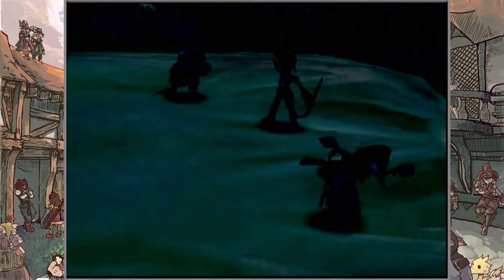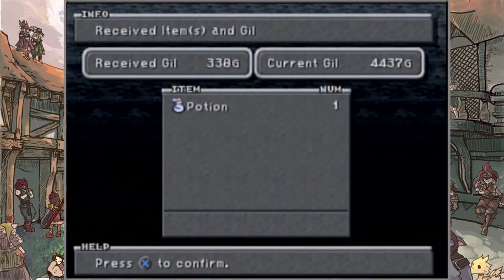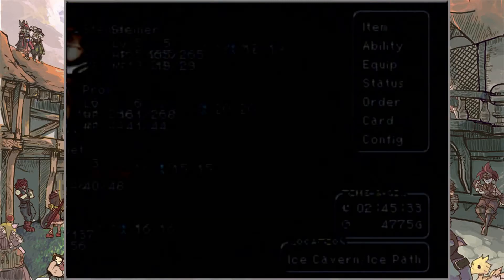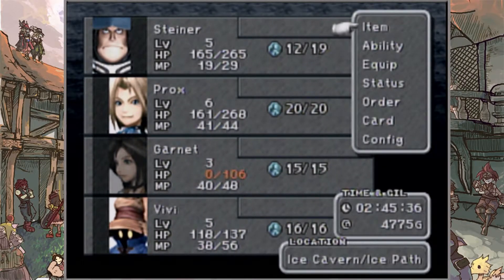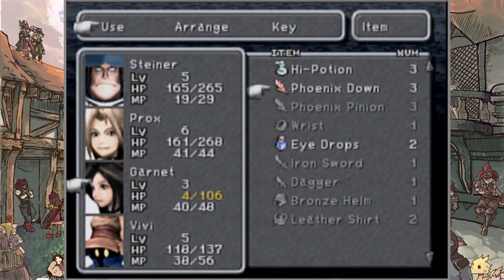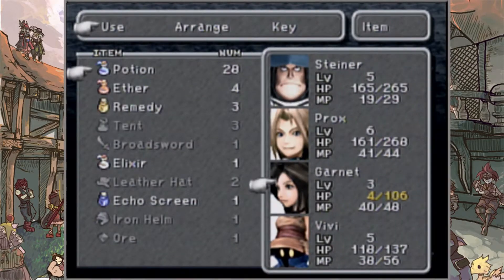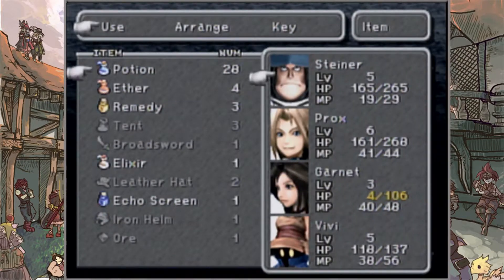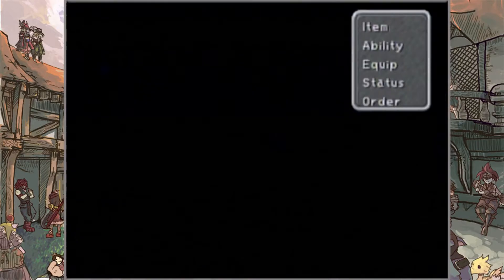Let's check items — we don't have a lot of Phoenix Downs, so we need to be a little careful. We do have Cure — I could start setting that up — but since we have a lot of potions, let's just use those. Okay, no more enemies, let's keep going through here.